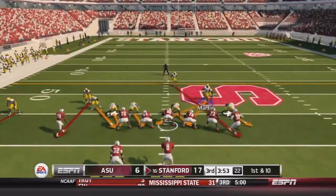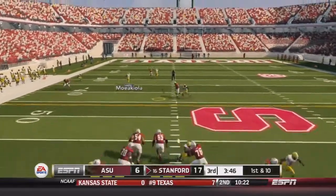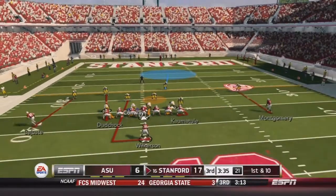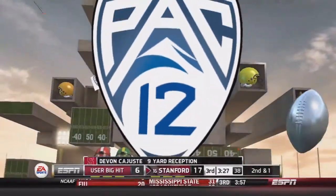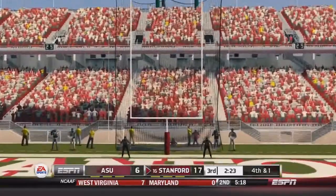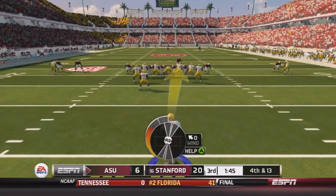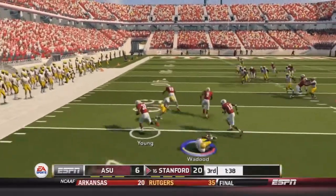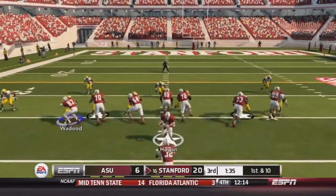Stanford still leads and we need to get our offense going. They send the tight end in motion — Hogan throws over the middle to Montgomery for a gain of 21. Then finds a wide open man on the left for a gain of 9. We make a good stop on 2nd and 3rd and 1, forcing a Stanford field goal — it's good, extending the lead to 20 to 6. Our next drive is a 3 and out. Stanford gets a 28-yard punt return by Young giving them good field position.